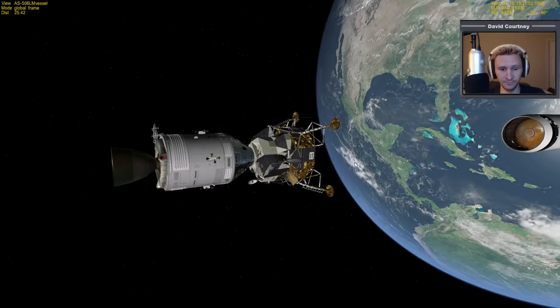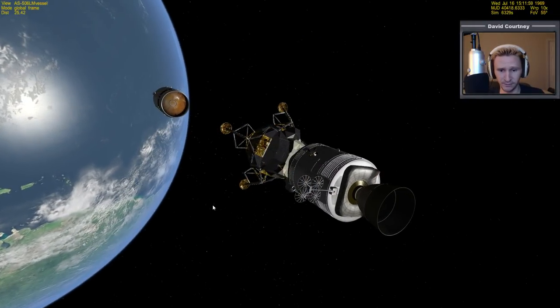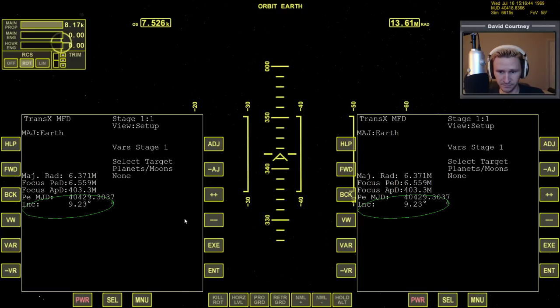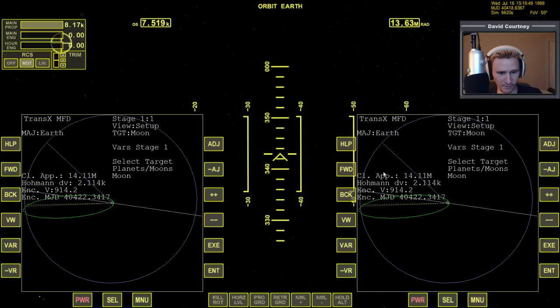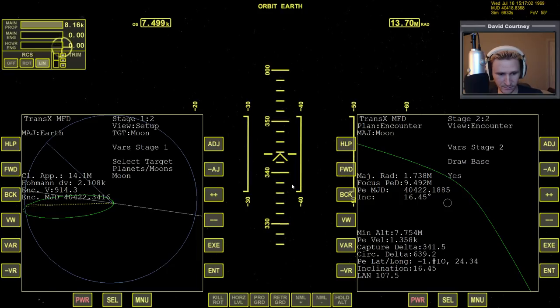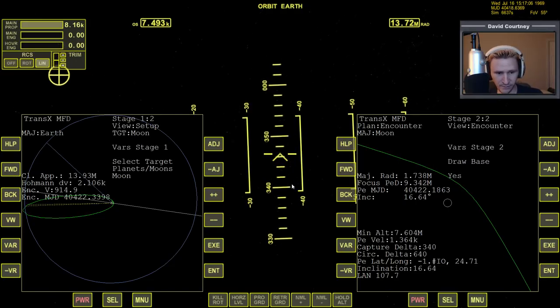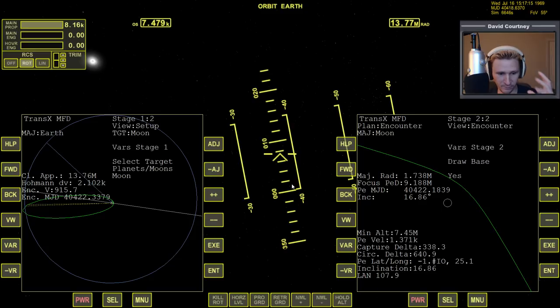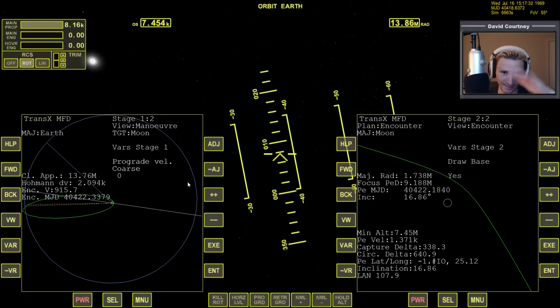Now we're going to coast to the moon. I'm not going to go through a whole landing process — I just wanted to show a little bit about how to use this module, because I didn't get my plan for the moon set up very well. Let me bring TransX up, target the moon again, and go forward to view the encounter. We might be able to make a little bit of an adjustment. I should probably set up a maneuver so I don't waste fuel — let's do that quickly. View over to maneuver, turn maneuver mode on.